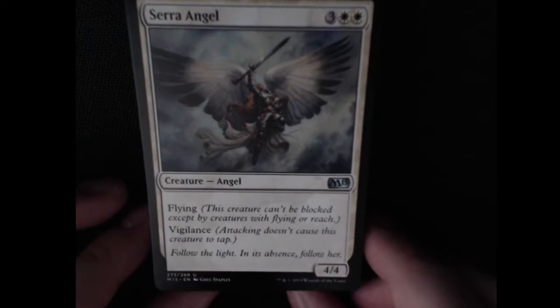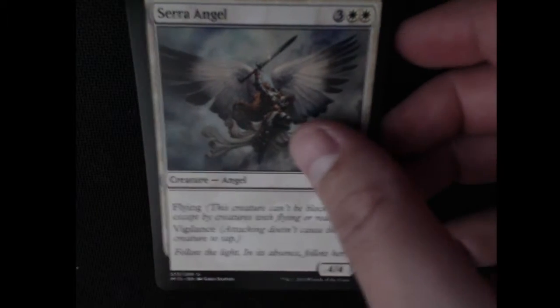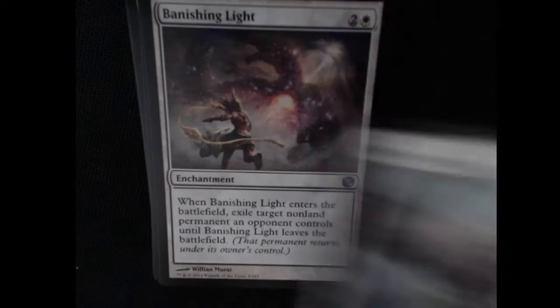We have an uncommon here — a Seraph Angel. It has flying and vigilance, so attacking doesn't cause this creature to tap. That's nice. 4/4, pretty beefy. You can attack without tapping. That's awesome.